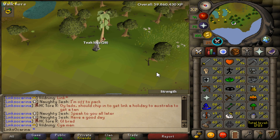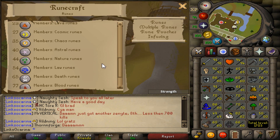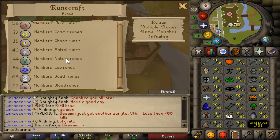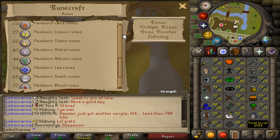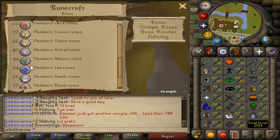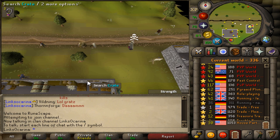So the day has come — we've got 50 in all stats except runecrafting. I've just got to bow down to it and accept it now, we need to go and do it. So we're going to go and do nature runes because at least there'll be profit. I really don't know anything about runecrafting — I've done it so little, all of this XP is from Tears of Guthix and XP lamps. I know you need a talisman or a tiara to get in. I don't know where the nature altar is, and I don't really know much about the pouches. But at least we're going to be making like 200 GP on each rune we make, so we'll see what the profit's like.